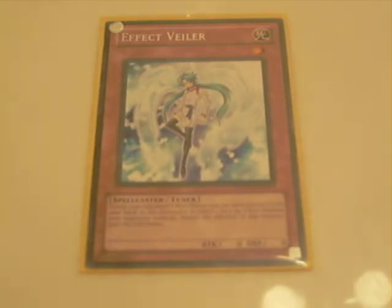Now what makes Effect Veiler so good? It's a light monster that's easy to discard. You can easily send it to the graveyard by negating a monster effect, or you can simply negate an effect like Tour Guide. You don't want that to get on the field. And it's a level 1 tuner — level 1 tuners are really good. The fact that you can synchro summon with it and use its effect to negate other monster effects makes this card really useful. And it's a light monster.